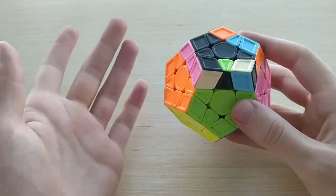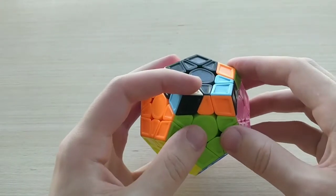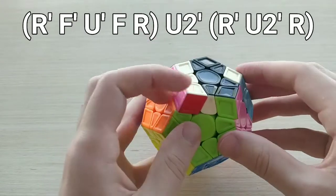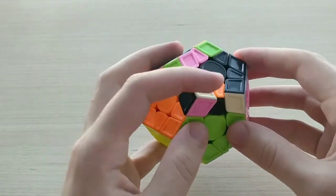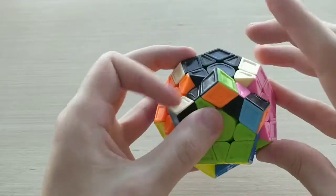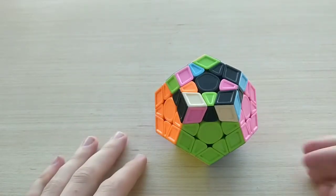14B minus — like I said, it's just the inverse — so it's going to be from this angle, and the algorithm looks like this: R prime, F prime, U prime, F, then R U2 prime, R prime, U2 prime, R. Just like that — pretty nice case.